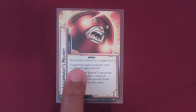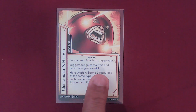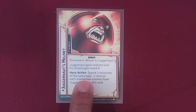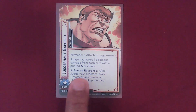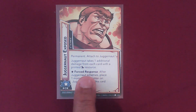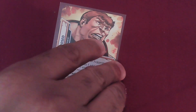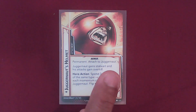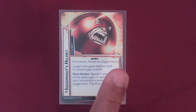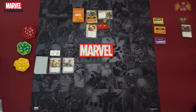One final thing we need to look at is Juggernaut's Helmet. Juggernaut gains Stalwart, which means he cannot be stunned or confused, and his attacks gain Overkill. Hero Action: spend 3 resources of the same type to remove each Momentum Counter from Juggernaut and then flip this card to Juggernaut Exposed. Juggernaut takes 1 additional damage for each card with a printed chemical resource. Forced Response: after Juggernaut schemes, place 1 Momentum Counter on Juggernaut and then flip this card back. Now he has Overkill. Remember, any excess damage from a defeated ally will come to me. He has Stalwart — can't be confused or stunned — but no Piercing, which is good for me having tough cards for Colossus.